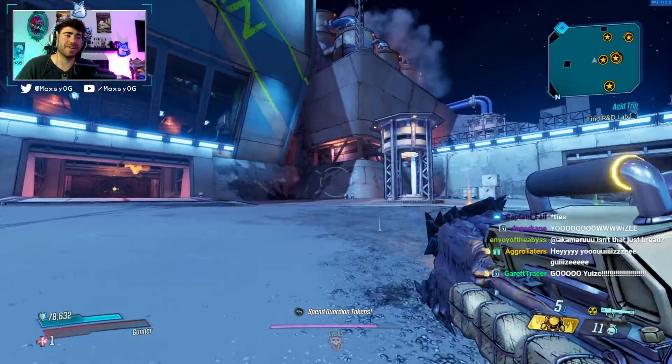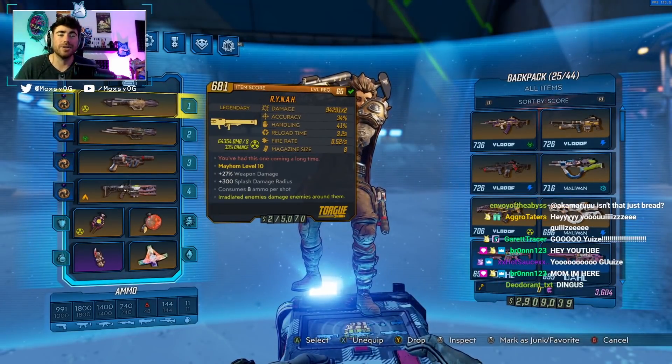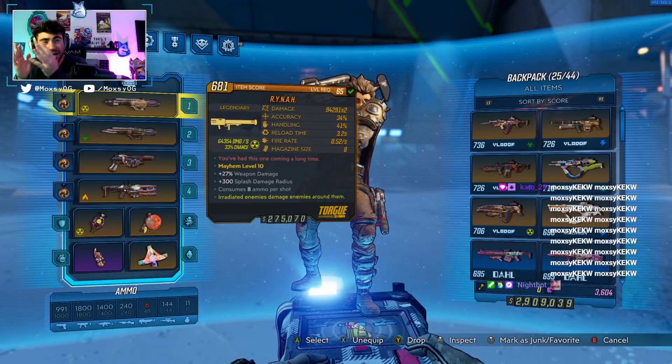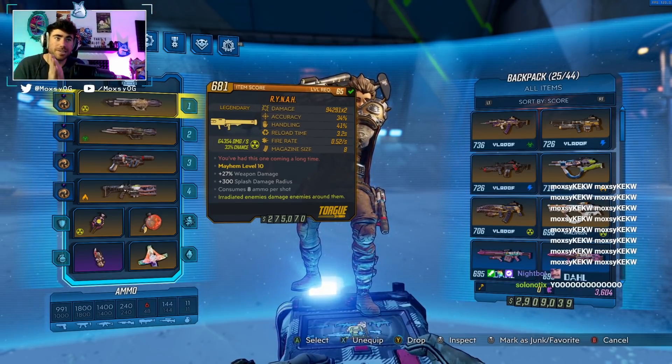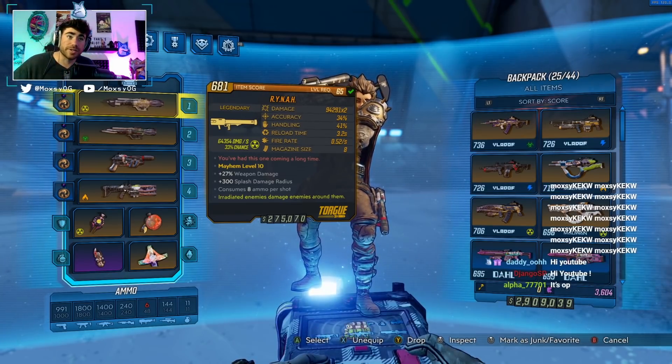Hey guys, what is up? Max Rino here with a Borderlands 3 video. Today we are talking about the new legendary rocket launcher, the Rhino, which was just added in today's hotfix. We are going to be talking about how you guys get this weapon, what it does, its special effects, and what you should be using with it. This weapon is extremely strong.